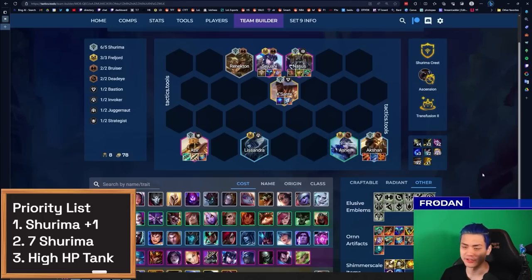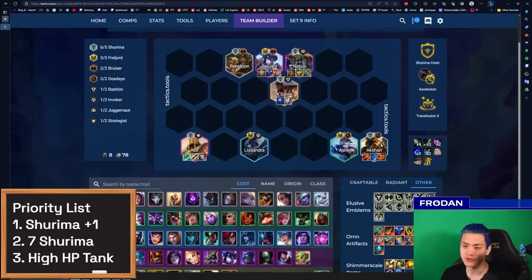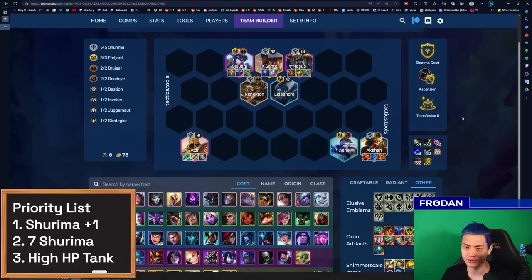Don't sleep on Randuin's Omen either — it can be really good with the maximum HP you gain, and if you have a bunch of high-HP targets this Randuin's will end up being very high value because fights drag on for so long. Remember to always keep Akshan on the opposite side of carries because he aims at the farthest target away. So if you know your opponent is playing Zeri in the top-left corner or a Lux, try to have Akshan isolate and target them. Some people are experimenting with going into corners so Akshan can shoot down the middle. Generally keep Lissandra in the top two rows.